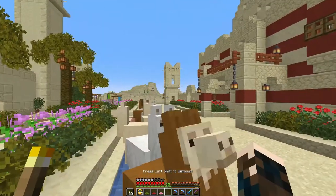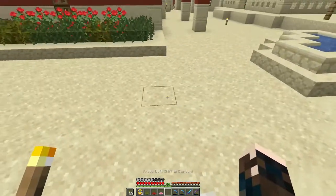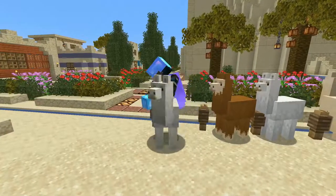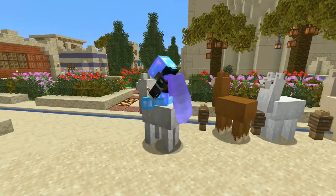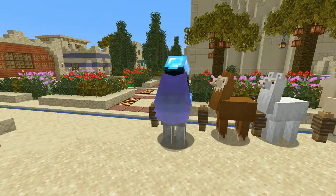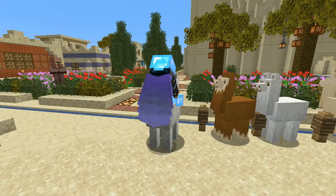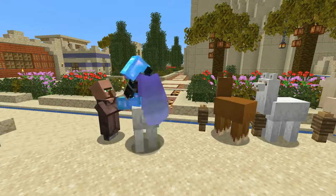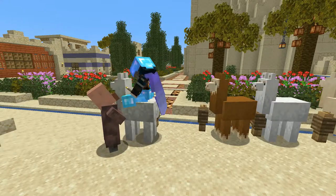You click on them with an empty hand to use them and you stay on board until love hearts appear. Oh, this one's being stubborn. Sometimes this is really quick, sometimes it takes a while. Just be patient,